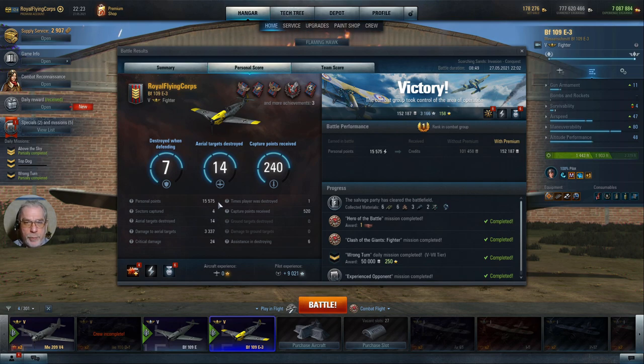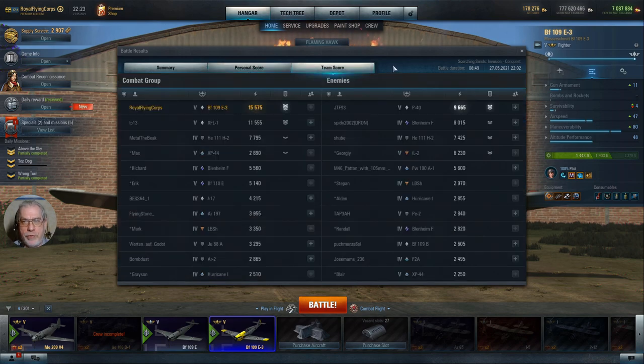15,575 personal points. 4 sectors captured, showing that I put the aircraft about a bit in that battle. 14 aerial targets destroyed. 303,337 damage to aerial targets. 24 critical hits — with the armament on this plane that's not too bad. Destroyed once. Capture points: 520, split between 280 for defending and 240 for attacking. On the team score tab, that was enough for first place on the team, both by damage and by chevrons. Good contribution from the XFL-1, and some useful contributions on the enemy team as well.